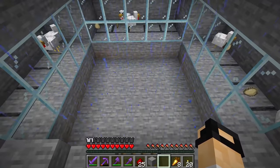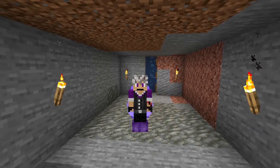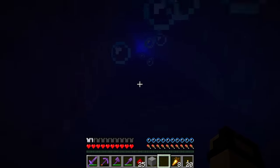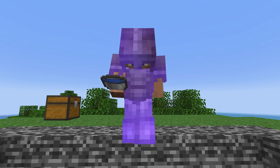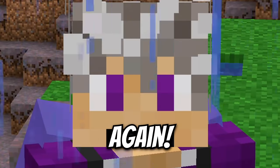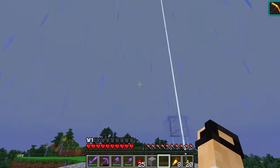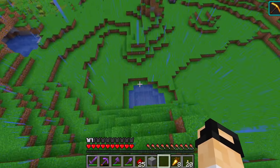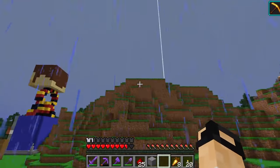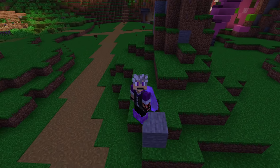That is one death machine mostly built, because I did think of one additional problem while I was digging: armor — specifically feather falling boots and protection armor. If someone was to wear max enchanted armor while attempting our drop here, there's a good chance that they would survive and ruin my fun again. So to ensure maximum carnage, we need to raise the height of the launch pad by about 40 blocks. But in the spirit of the Halloween season, I thought it'd be fun to put a little Halloween twist on this thing and call it Terror of Tower.